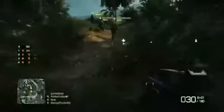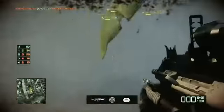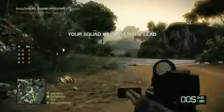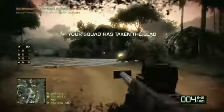Cooperative squad play is key. It's important to stick together and cover each other's backs. Of course, all the kit customizations from the other multiplayer game modes are available in Squad Deathmatch, so it's a good idea to have a well balanced squad. Don't forget the medic for surviving squad mates.